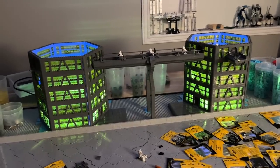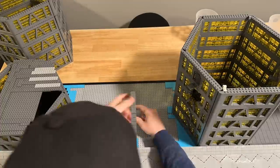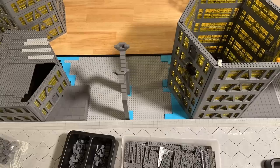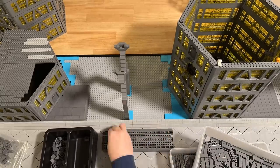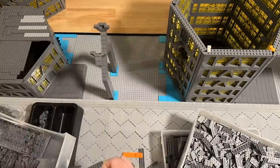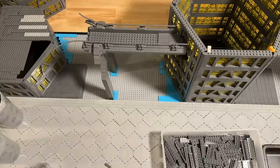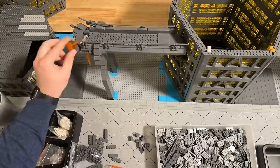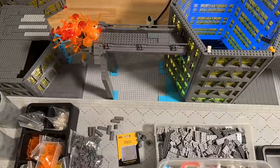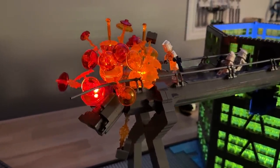Now that I had power running into the MOC, it got me excited to start working on an explosion effect. I was planning on running an identical bridge between the middle building and the building on the left, but I decided it'd be pretty cool if the bridge was in the middle of being blown up. So I built the same support at the bottom and built out the main bridge section, but only about half as long as the other one. I then started building chunks of the bridge and using mixel joints to position them at different angles as if it was being blown up. After that, I grabbed a bunch of translucent orange and red dish pieces and effect pieces, ran LEDs through everything, and attached it to a flicker effects board. I'm really happy with how this looks.